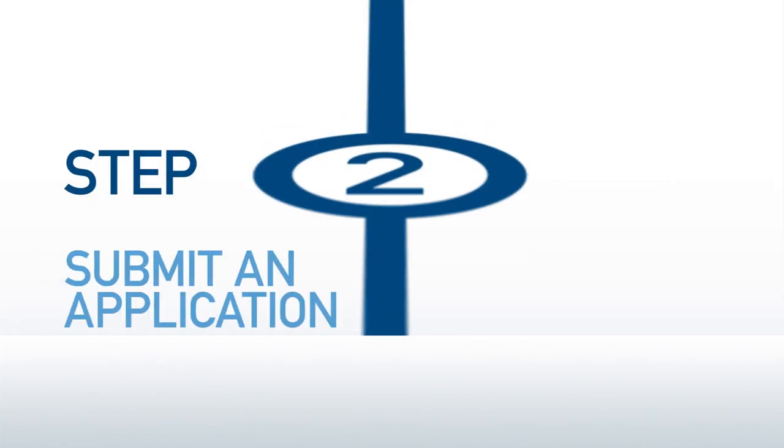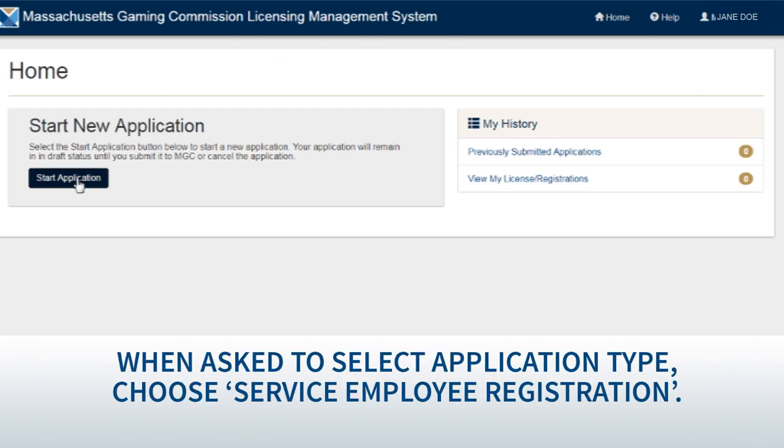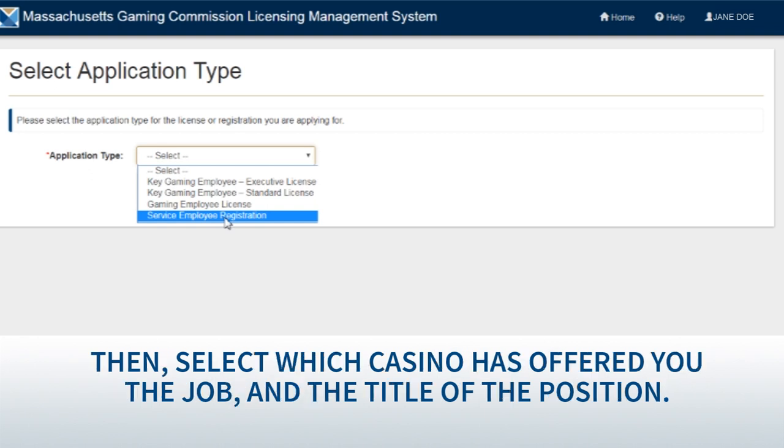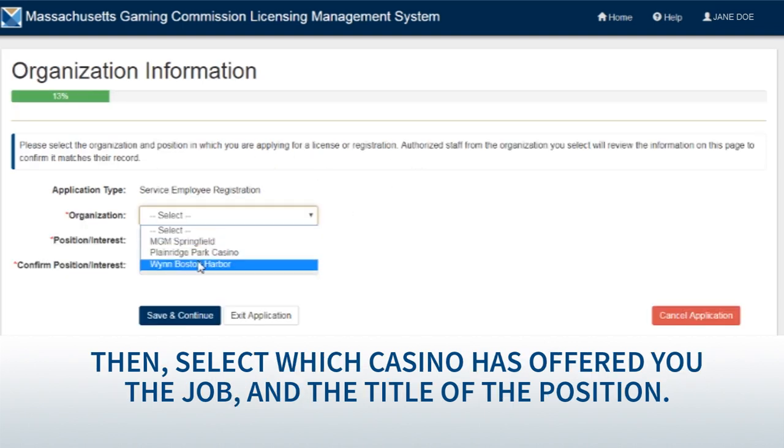Step two: submit an application. When asked to select application type, choose 'Service Employee Registration.' Then select which casino has offered you the job and the title of the position.